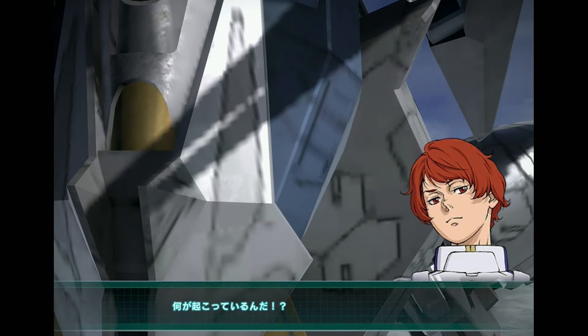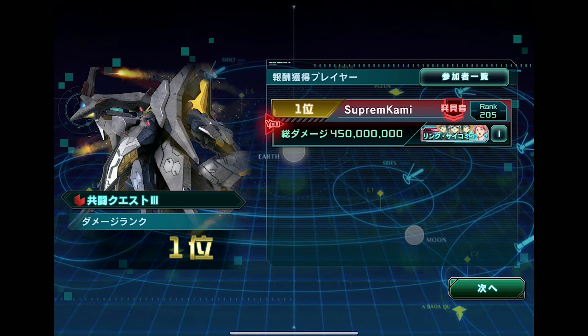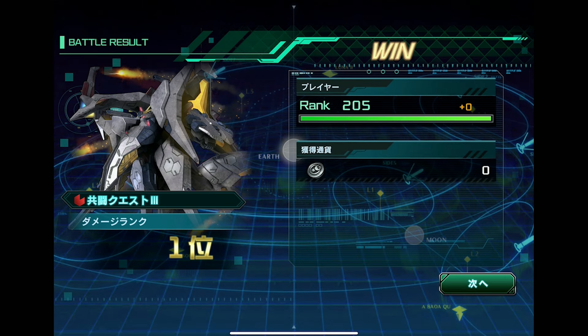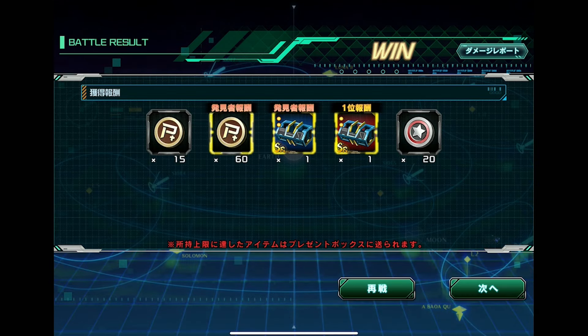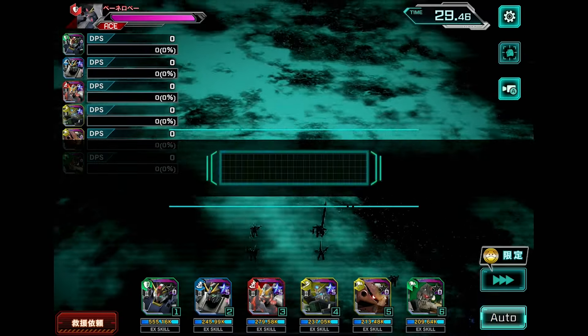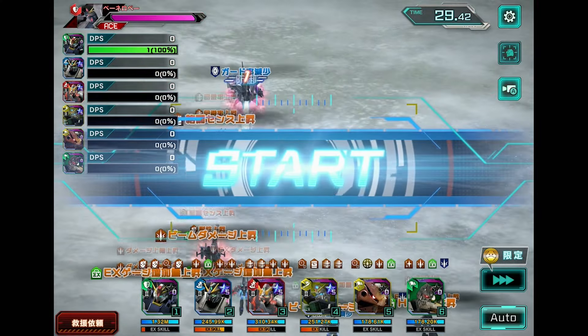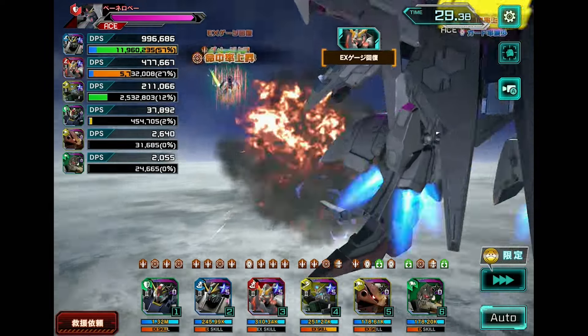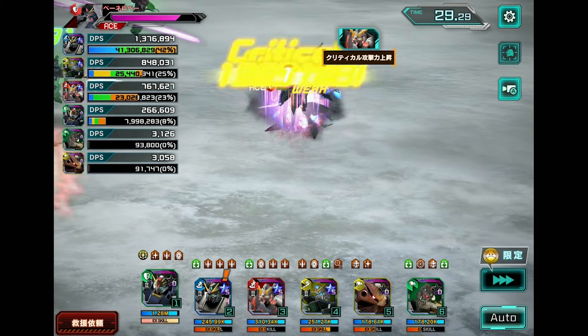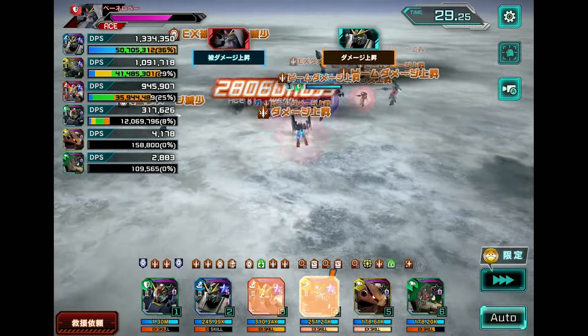We finished it — pretty fast actually. Penelope only had 450 million HP, not too beefy. I was afraid it might take extra long if we went for Unicorn, but we did it in about 118 seconds — pretty respectable. Now I've already switched to the new equipment, so we should immediately see a sizable increase, getting damage cap increase plus a base 14% boost right from the start of the fight.